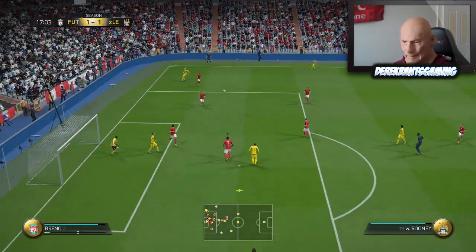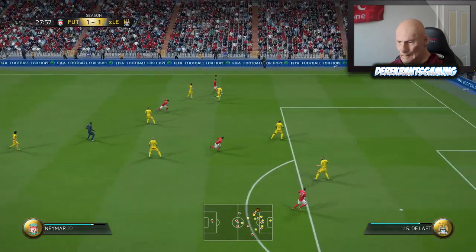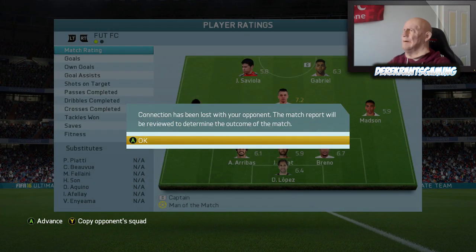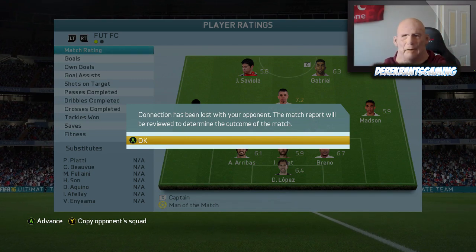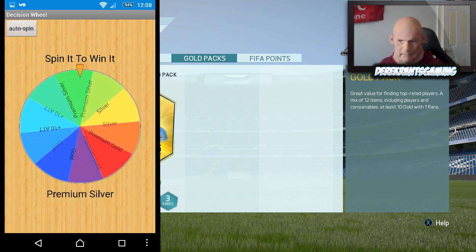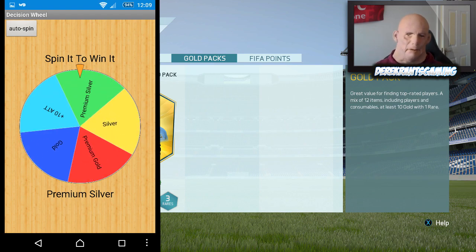Right boys, we're going to treat that as a draw because this connection is unbelievable — it disconnected at 0-0, just coming up to half time. So we are going to spin the wheel twice and hopefully get something decent. First spin gives us a Plus 10 Attribute — obviously we can put that on one player for one game. And we get a Premium Silver pack in the first spin.